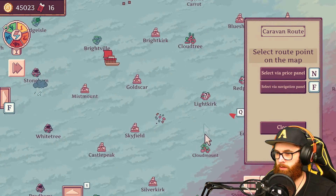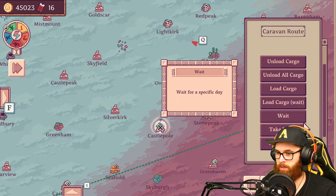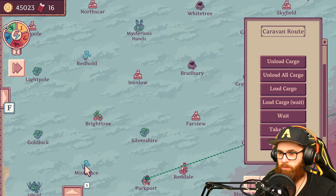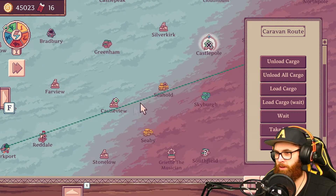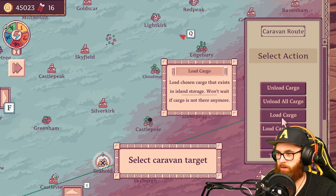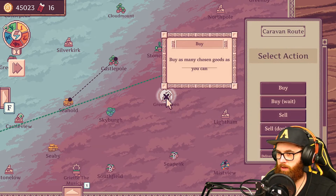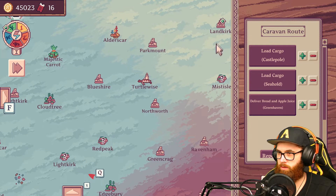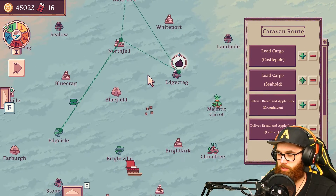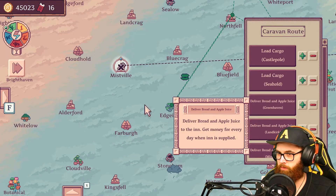Let's go to Castle Pole — take water, store water. That's cool! I'm gonna set another caravan route just for water. I'll fill everything up and go. You'd have to go from there, then there, then back — it's gonna be a massive zigzag, I know, but whatever. Load cargo, new action, load cargo — bread! New action — deliver bread and apple juice, it was Landkirk. Repeat route on. Yeah, bread and apple juice — there were three, weren't there?